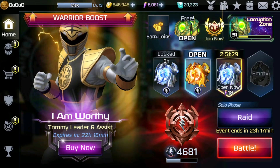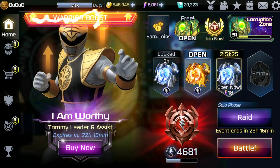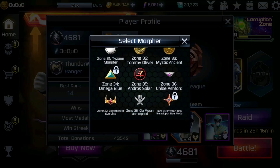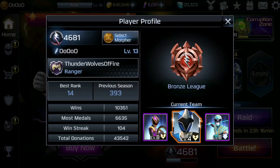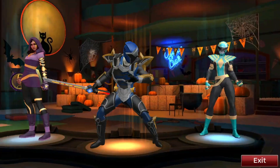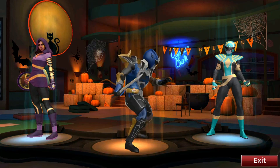They actually have her available already that you can take a look at. But before we do, I just want to show you guys — if we go to select morpher and scroll all the way down, we do have Preston at the super ninja steel mode. That's pretty cool. We'll go ahead and take a look at Preston really quickly because I've got him with a custom and I'm gonna say that's actually pretty cool.